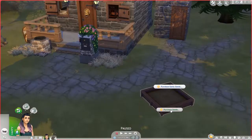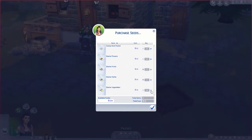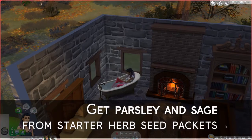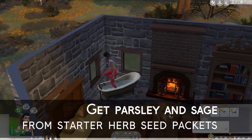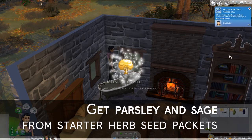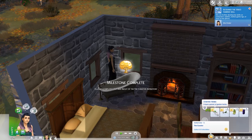This is one of the easier ones - you can actually just get parsley and sage from the starter herb seed packets that you can buy from your planter box. So that's easy.